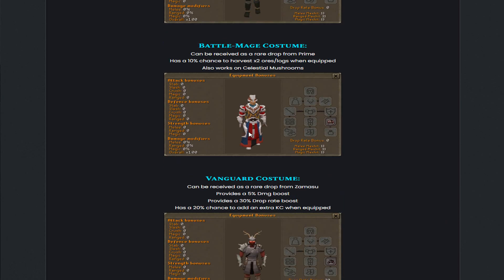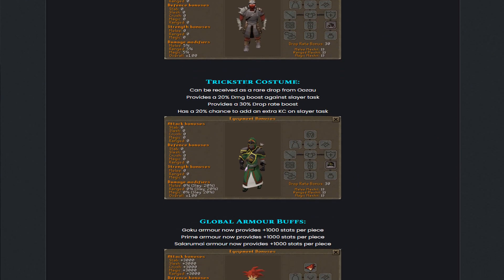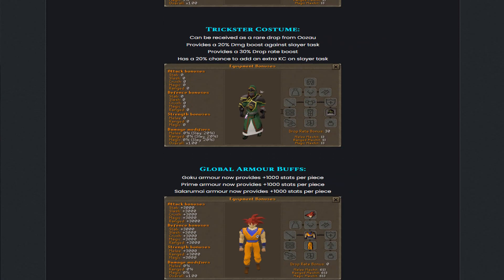These new costumes are actually very, very OP in my opinion. They also added a Trickster costume, received as a rare drop from the Osaus, which provides a 20% damage boost against Slayer Dusk, a 30% drop rate boost, and a 20% chance to add an extra kill count on a Slayer Dusk.